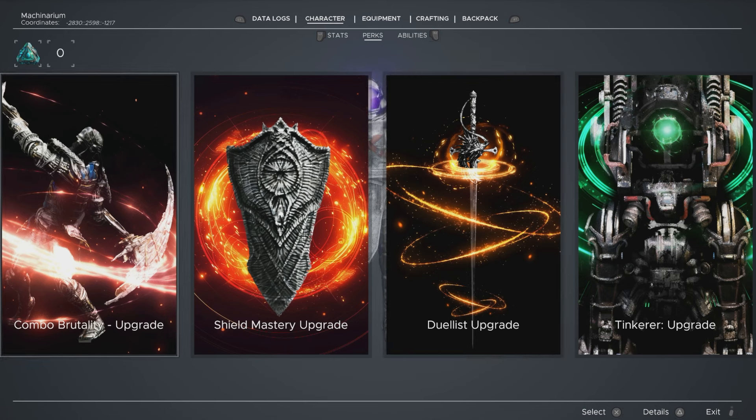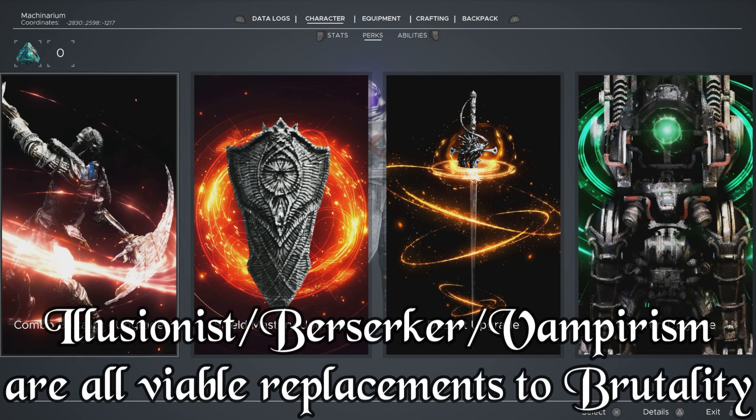Combo Brutality is very good but I wouldn't call it a staple of a build like this — you can go for many other things. You can try Illusionist to create illusions and take some aggro off of you, go with Berserker which makes you stronger as your health gets lower, or go for Vampirism for lifesteal, or even Fluxsteel if you change things up with the upgrade.